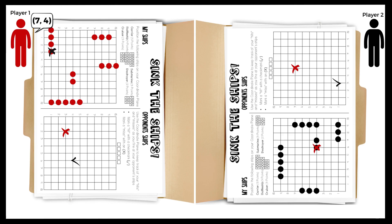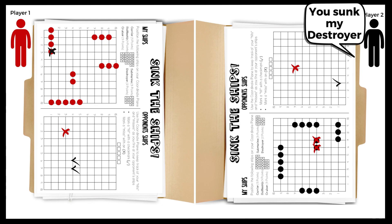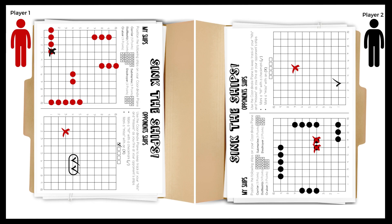Player 1 calls out 7-4. Player 2 locates 7-4 and announces Hit. This hit covers all the spaces in the Destroyer. Once all of the Coordinate Pairs are hit by your opponent, that ship sinks. Player 2 announces, You sunk my Destroyer! Player 1 marks that they sunk a ship with a check mark and circles the points of that ship to represent the sunken ship. Play goes back to Player 2 and the players continue alternating turns. The first player to sink all 5 of their opponent's ships wins the game.